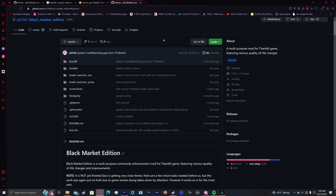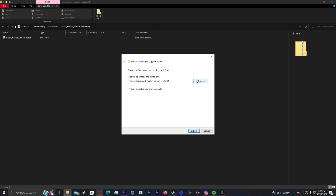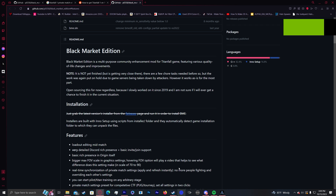To actually download the Black Market Edition, head to the top of the page where it says Code, click that, then Download ZIP. Open that file up and extract all. Make sure you install the mod on the same storage device as wherever your Titanfall 1 is installed — for instance, I have it on New Volume E, so the mod goes there too. Black Market Edition is pretty easy to install; it automatically detects the game installation folder, so just have it on the same storage device and you should be good to go.